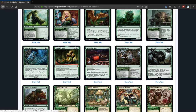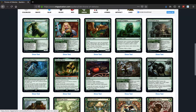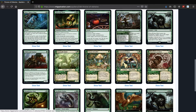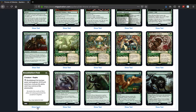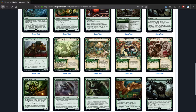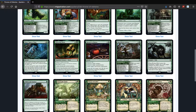Return to Nature is a reprint from War of the Spark — not a bad reprint, actually decent. Wicked Wolf is the big bad wolf surrogate — fights up to one target creature you don't control. It's a decent limited rare, not great. Wildwood Tracker: when it attacks or blocks, if you control another non-human creature, Wildwood Tracker gets plus two, plus one. It's a 1-1, not too bad. You'll play it in limited.